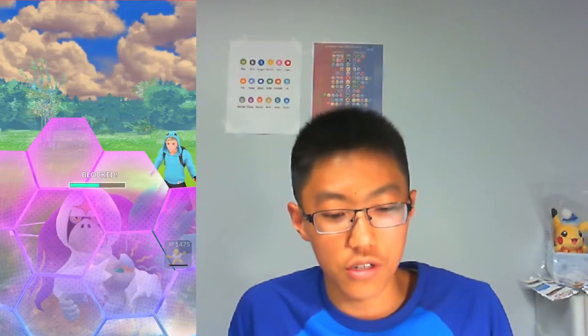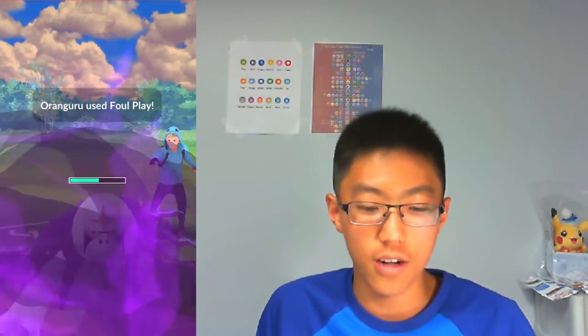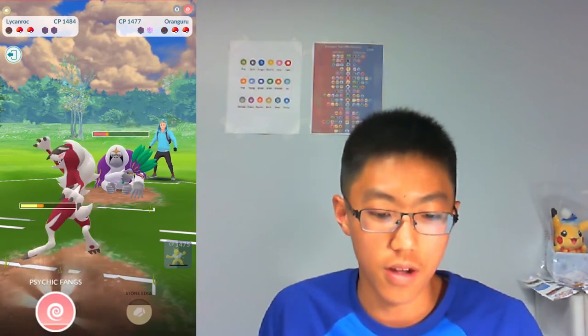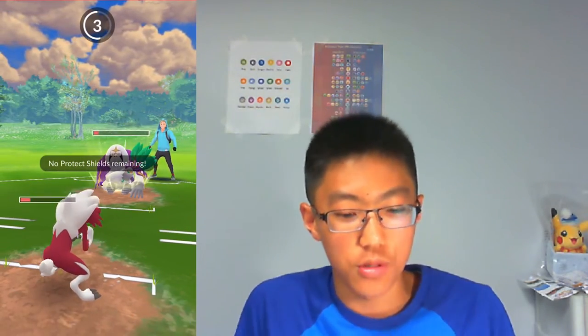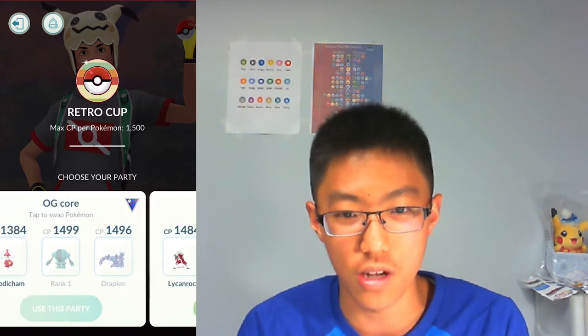I come back with Lycanroc and throw a Psychic Fang, which gets the shield from the opponent and lowers their defense. I shield the Foul Play that comes in. Going for my second Psychic Fangs, getting the second shield from the opponent. Unfortunately I can't Counter down the Oranguru in time, and the opponent comes back to Dragonite. The Dragon Tail comes through and the opponent is able to Confusion down my Hypno. That's a GGs — an unfortunate loss.